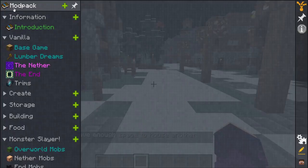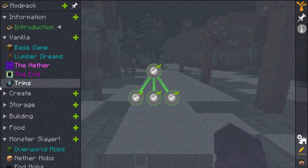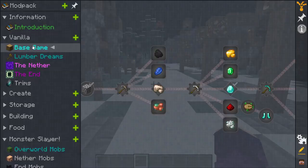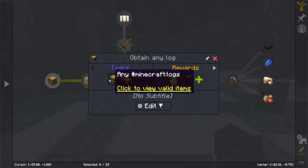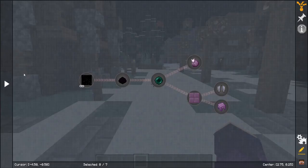Quests are a very important part of my mod pack and quite an important part of most mod packs. You've got a whole load of things that you can do with them, such as just having information check marks, having rewards for doing something simple, or locking it behind heading to different dimensions.